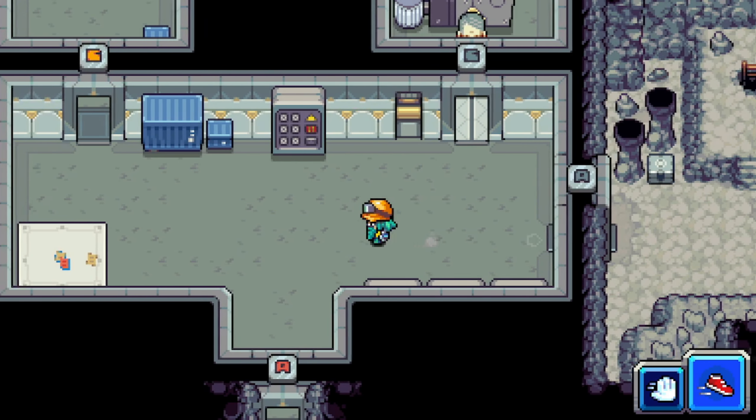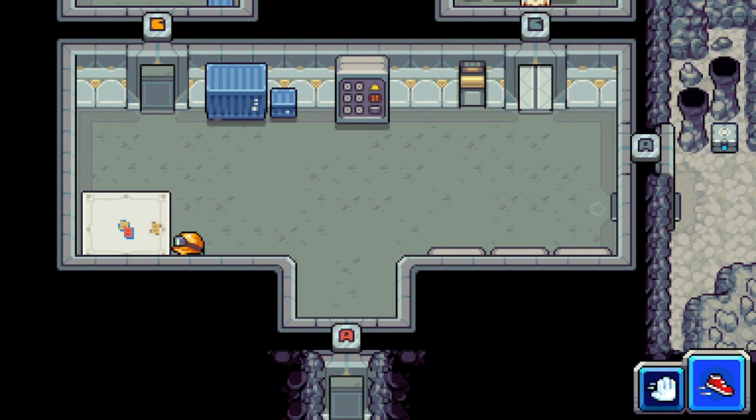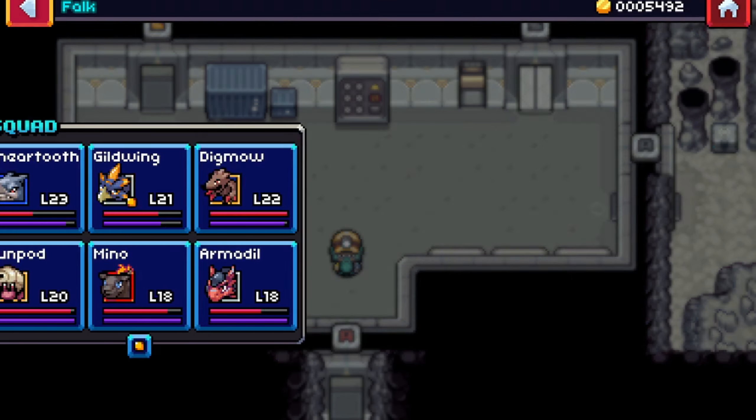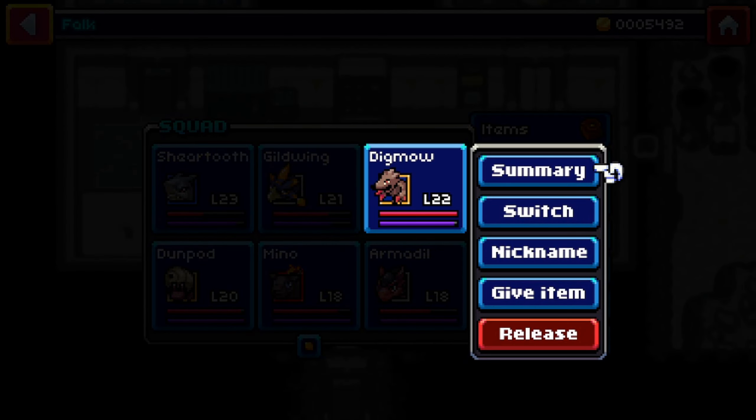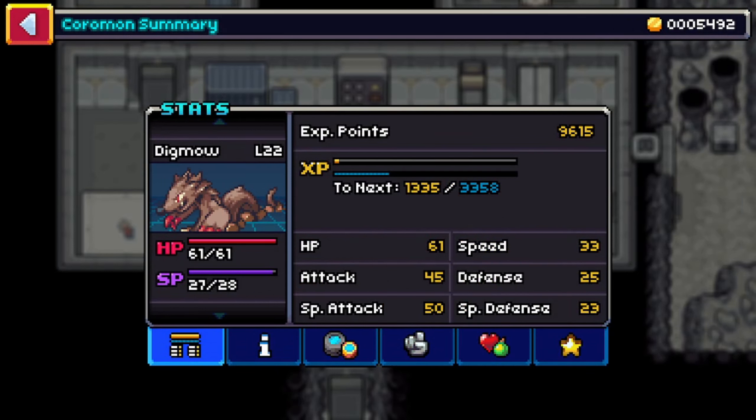I can't go out there. The points you can place are not explained properly. Yeah, that's right, but I think they are like the same as in Pokemon. Let's go in here — you have HP, attack, special attack, speed, defense, and special defense.